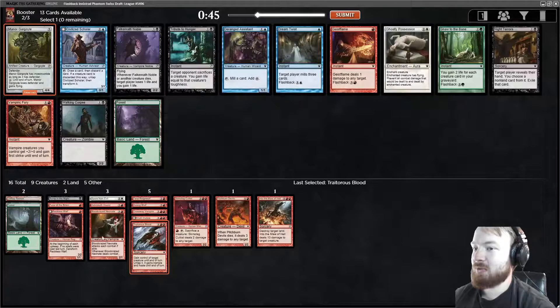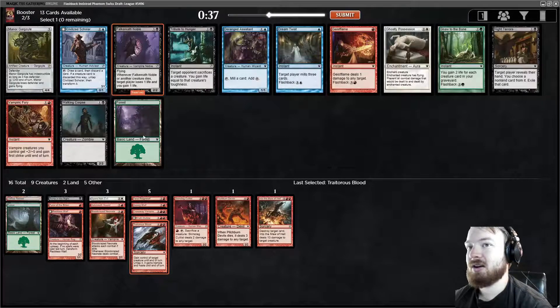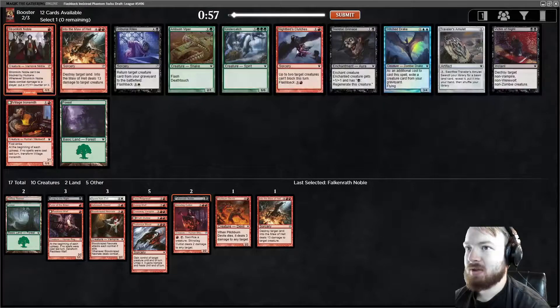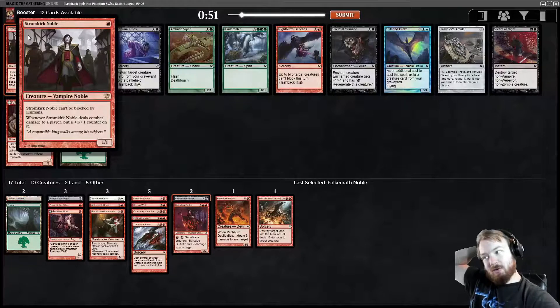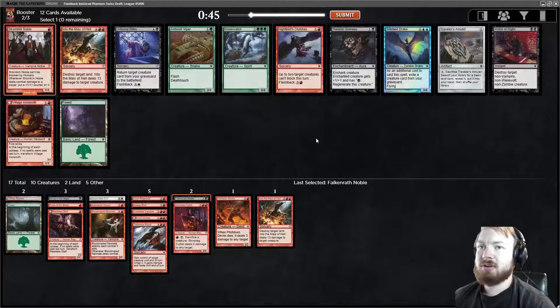We do have a Skirsdag Cultist, which is a good curve topper and helps us get in damage on attacks that wouldn't otherwise be good. Tribute to Hunger is good removal. Geist-Flame is just pings, but they're not bad. I think I'm gonna take the Noble, because I think black is our other color. Stromkirk Noble is great — this was like the premier red aggro one-drop for a while. It's kind of the card we want to be playing in this deck.